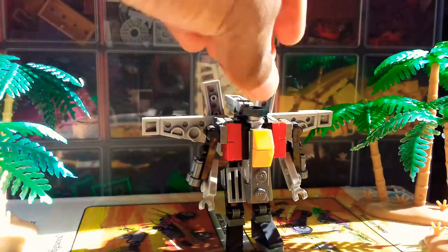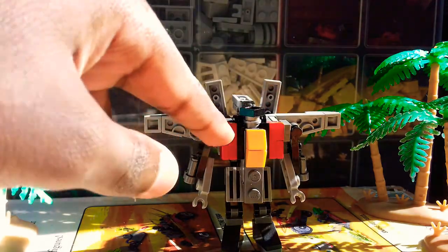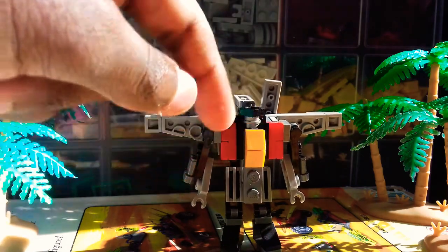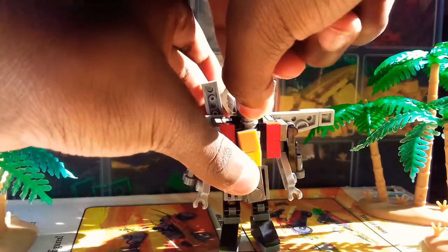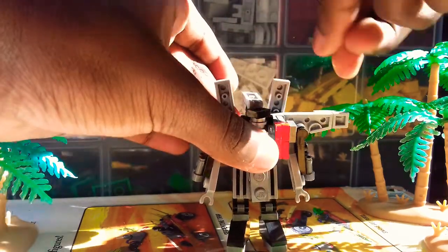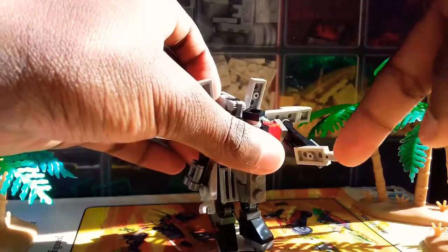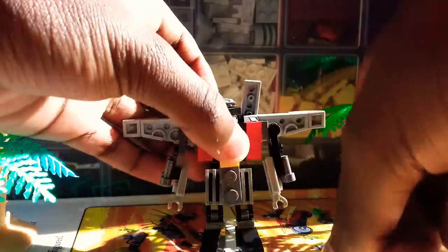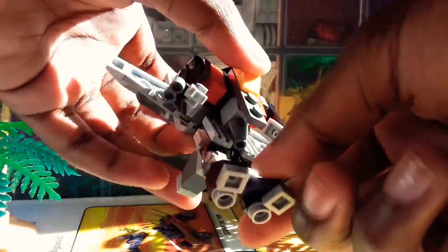From the front, it kind of looks like a bird because of the beak part. The poseability is good — it's got rotation at the head, the arms can go out and bend forward, and the missile always stays in its place. It can go back and forward a little bit.